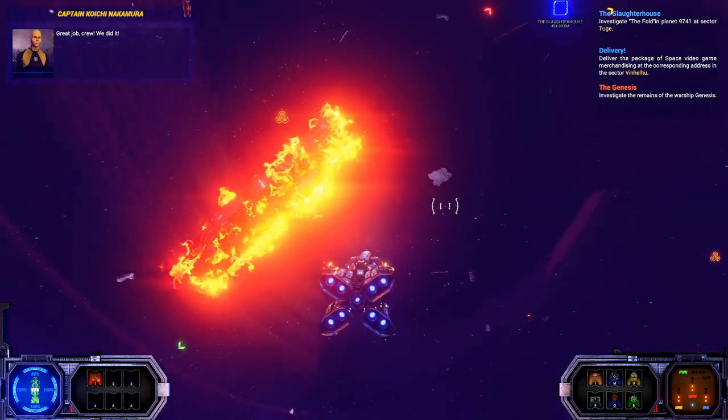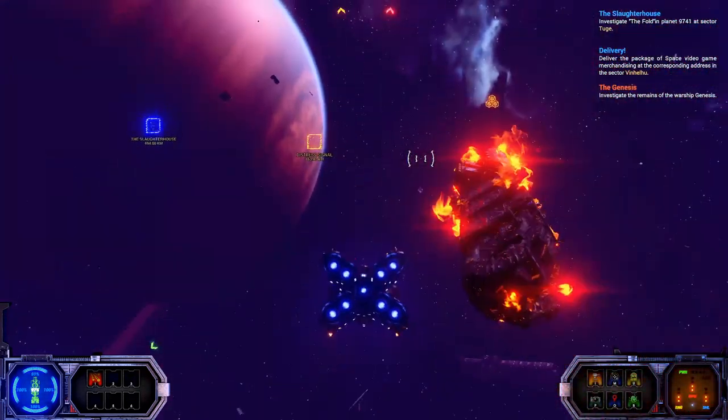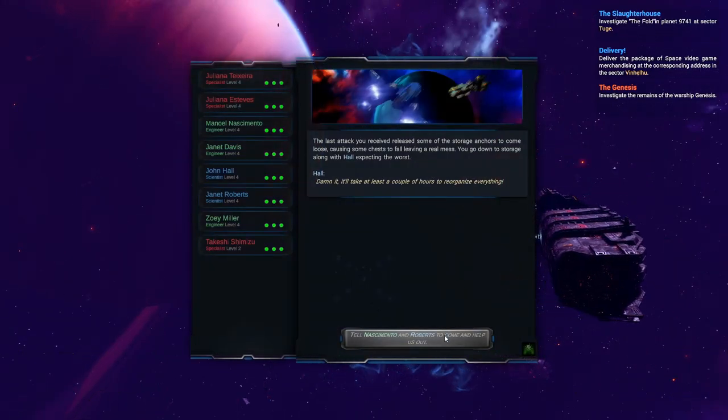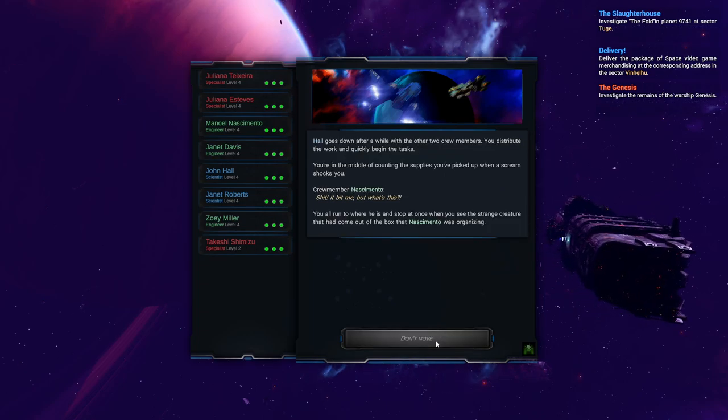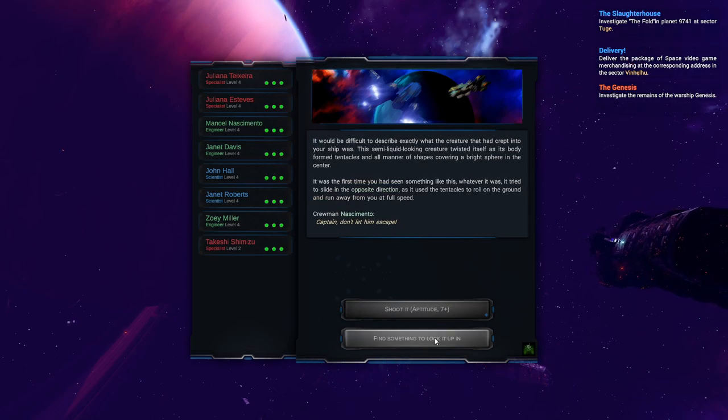Between the Stars takes a foundation of traditional space sims and text-based adventures and mixes in elements of RPGs, large ship management, and tabletop games together into one package. While the list may sound a little overwhelming, the developers have done an excellent job picking and choosing mechanics that work well together. The gameplay focuses heavily on combat and exploration, so space sim fans looking for a trading and economics-heavy game will be disappointed.